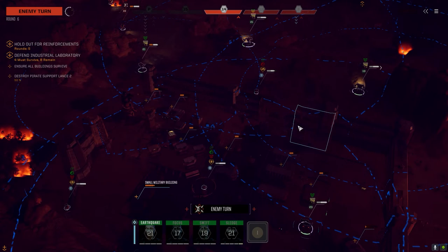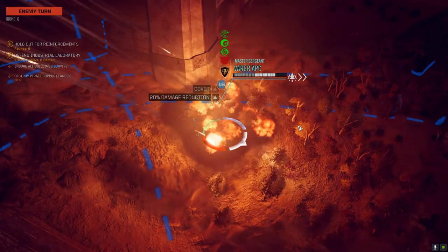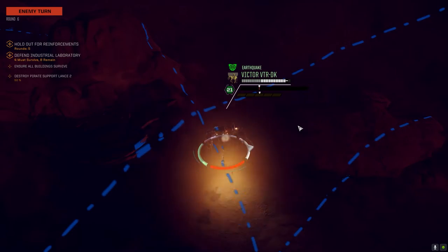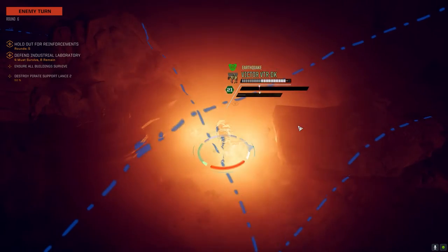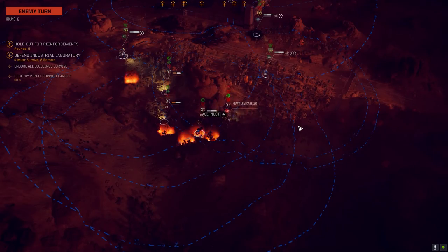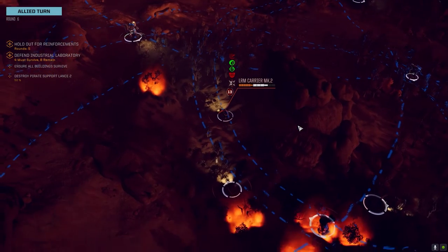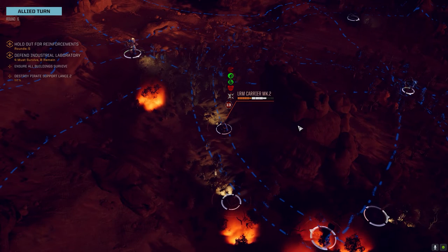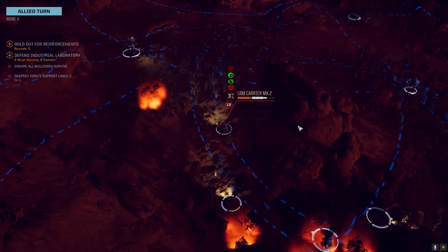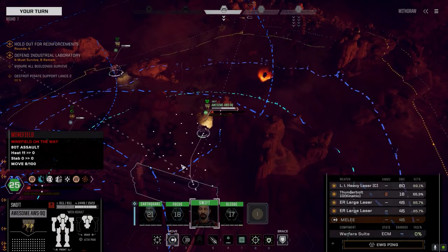Minimal damage reported. That was the LRM carrier — that's the Catapult. Minimal damage on that hit. Oh no, that was the heavy LRM carrier. They have a regular LRM carrier AND a heavy LRM carrier. I've been lucky that they've been targeting the vehicles and turrets a lot more than I would have, because right now those vehicles aren't dangerous at all.